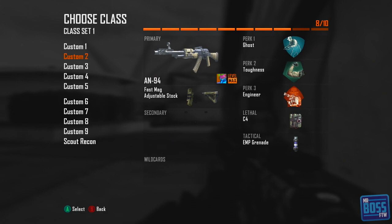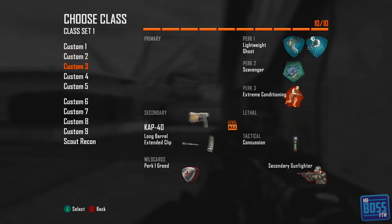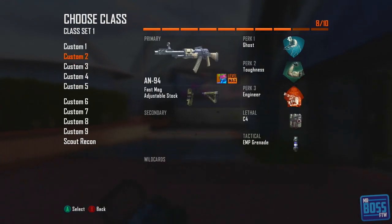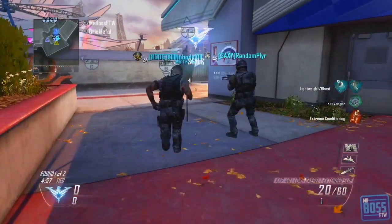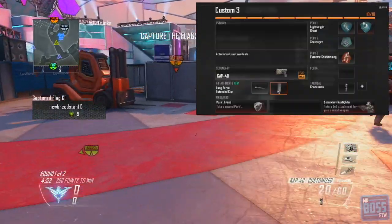How's it going everyone, my name is Mr. Boss For The Win and welcome to another episode of Black Ops 2. In this episode I'm going to be talking about the best way to get gold and/or diamond for the CAP-40. The CAP-40 is one of the easier weapons to get in the game, but I figured since it's one of those odd pistols I would do a video on it because I like doing the odd weapons.